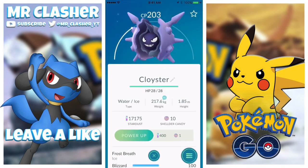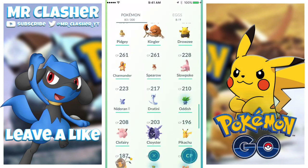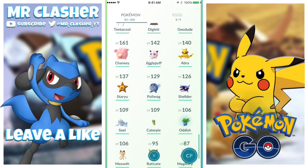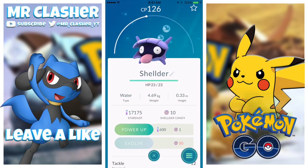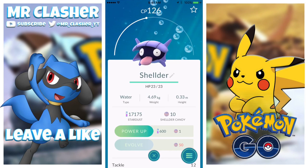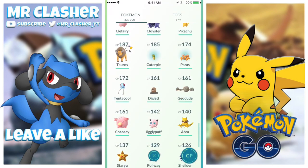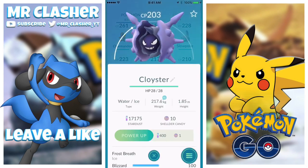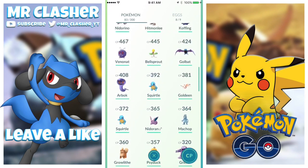When I showed someone my Cloyster, they said it's actually not common. What makes it difficult to get is that it takes 50 Shellder candies to evolve to a Cloyster, and getting 50 Shellder candies is not easy - at least where I live. I think it's pretty cool that I got a Cloyster right off the bat. It does 9 and 100 damage.